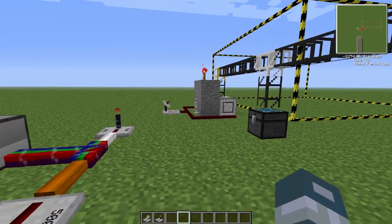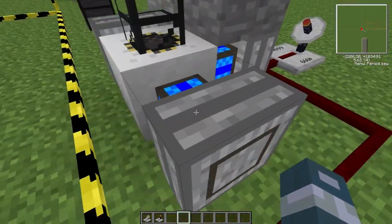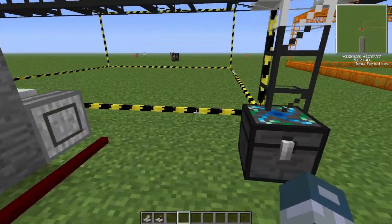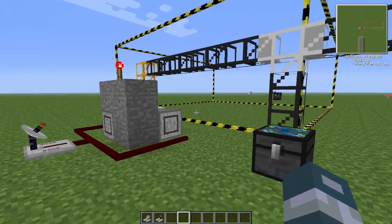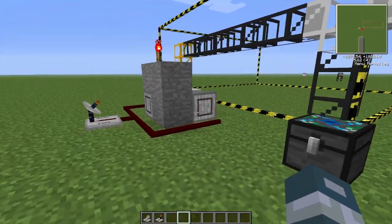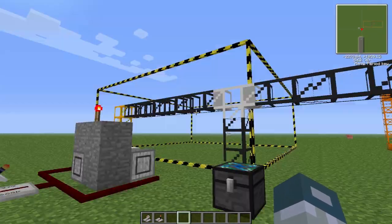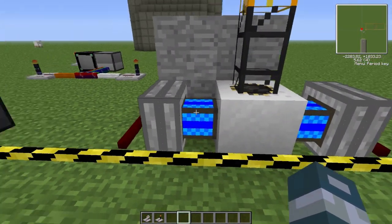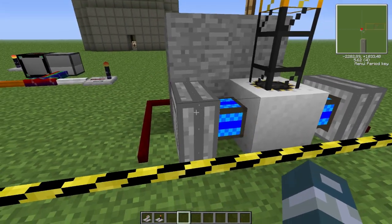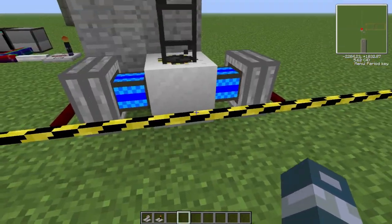Here I have just three or four steam engines powering this quarry, and inside the steam engine is cool. Someone wants me to show how you connect quarries in TekKit. There are a couple of ways - I'm going to show you the two best ways. You can have steam engines, redstone engines, or even combustion engines, so you can have four or five, or however many you want.